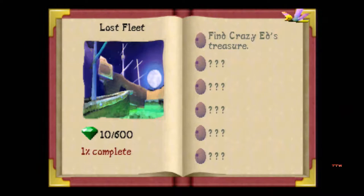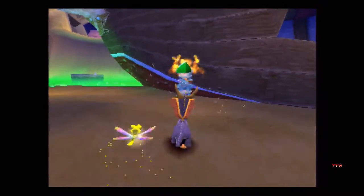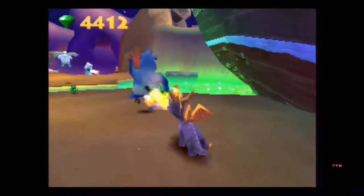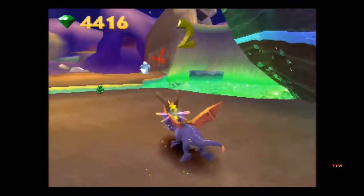I'm not really a huge fan of this soundtrack — I find it very bland. We have 600 gems and we need to find Crazy Ed's treasure. Why do we have to find it? I don't know. It's funny how these enemies technically give you three enemies' worth of gems because they're all cooped up together.